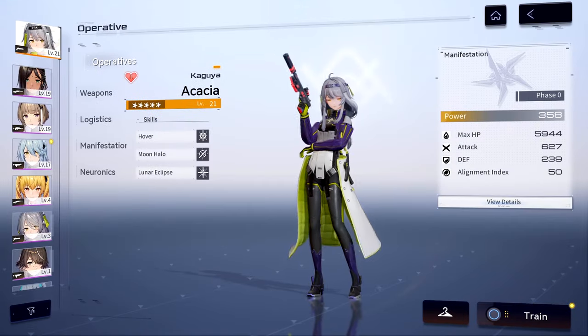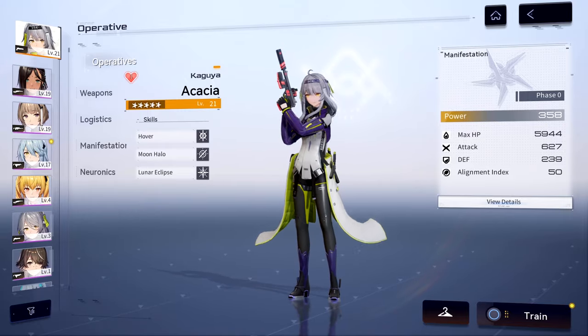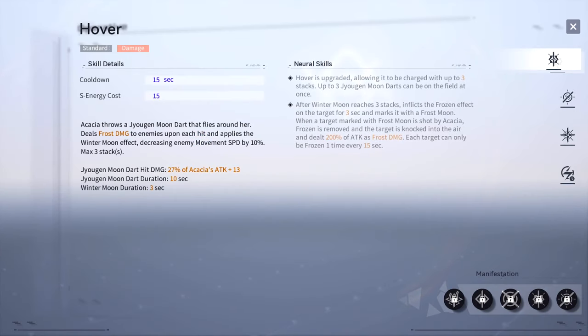Hello everyone, in today's video we are going to take a look at Snow Break: Containment Zone's Akasha Kaguya. Kaguya is a frost support unit that specializes in superb crowd control. Her standard skill Hover deploys a Jugon Moon Dart that circles Akasha while dealing frost damage to all enemies within its area of effect. Enemies hit will have their movement speed lowered by 10 for three seconds.